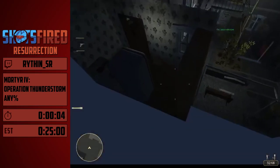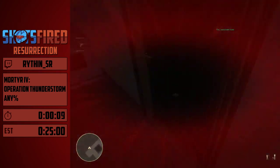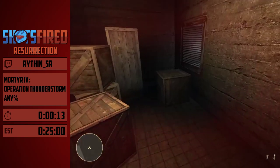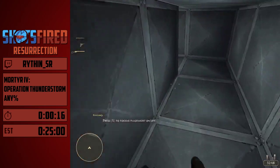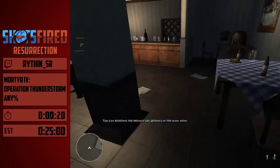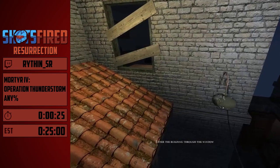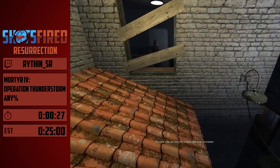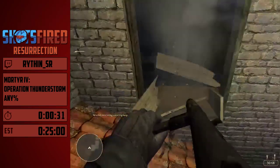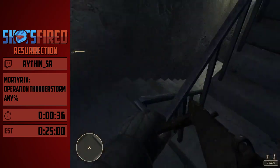First thing I'm doing is a save warp. Basically, this game runs on the FEAR engine, so whenever the game saves it freezes, and in that freeze you can buffer more actions. I buffer another save and a load at the same time, which for some reason puts you in a default location on the map. Then you can carry momentum from the previous location you warp from into the new location. We use that a bunch throughout the run to skip big portions of the game.